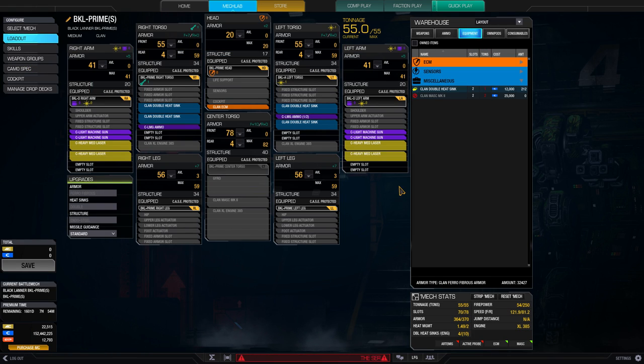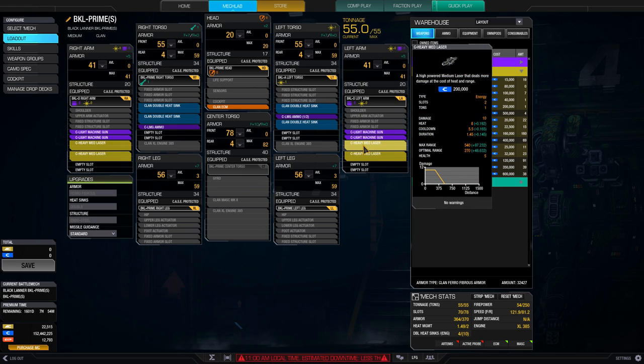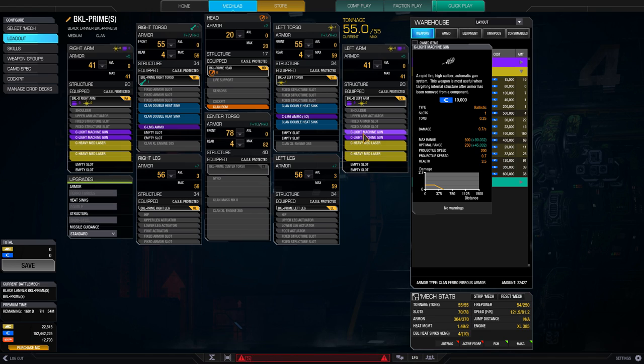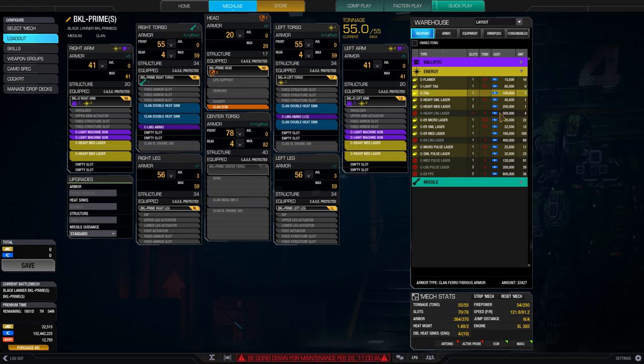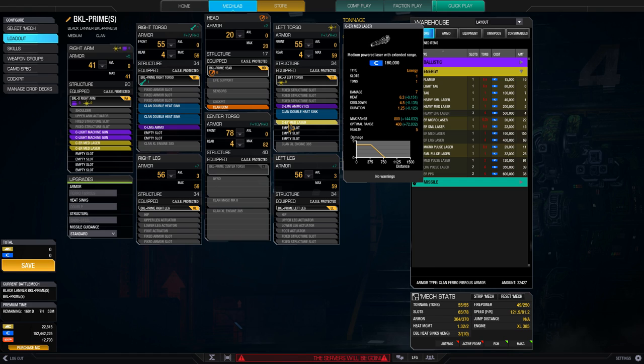Some variations you can do: if you don't like the heavy mediums you can go for a little bit longer range energy weapons. I chose the heavy mediums because the range profile of 270 optimal and 540 max is very close to the 250 and 500 of the light machine guns, so they work at pretty much the same range. If you have the A left torso, you can put on four ER mediums and maybe drop a heatsink to add a fifth. That gives you max range out to 800, which with the range boost goes up to 944.